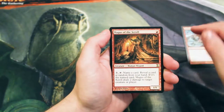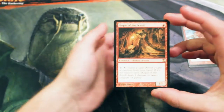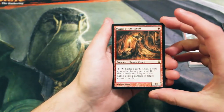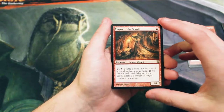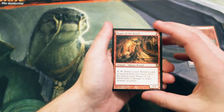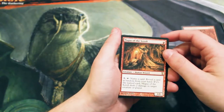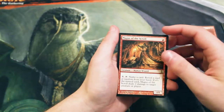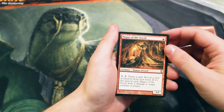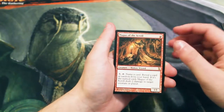Magus of the Scroll is a 1/1 for one red. You can tap three and tap it to name a card, reveal a card at random from your hand — if it is the named card, Magus of the Scroll deals two damage to a creature or player. This was actually part of the cycle that was sort of flashback cards, being a callback to something like Ancient Scroll, where this exact effect is on an artifact and you get to reuse it every turn. This is sort of the creature version of that.